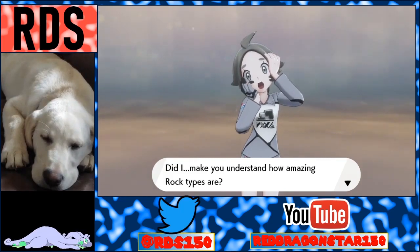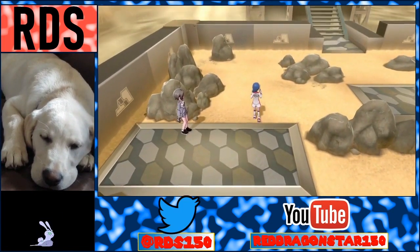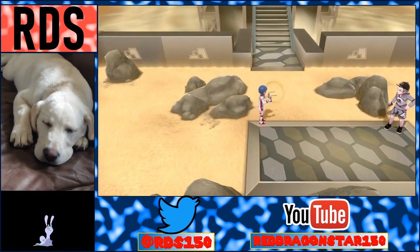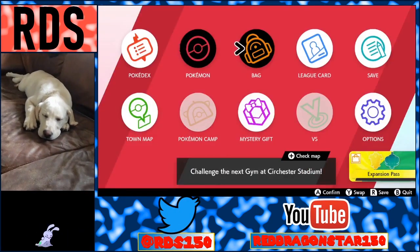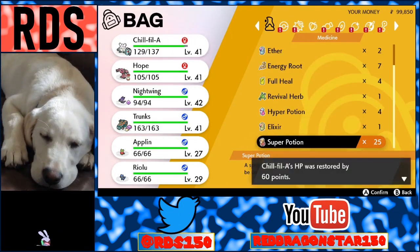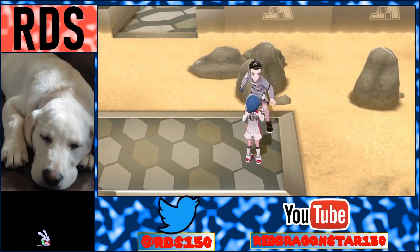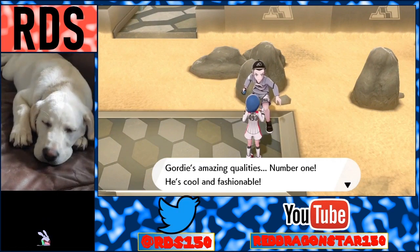Did I make you understand how amazing rock types are? Not really. Okay, so there's traps somewhere nearby. There is a trainer there. May as well use a Super Potion since I have them — bought them for a reason, even made sure and bought five more. But clearly I won't need them. Man, I'll use them eventually, but Gordy's amazing qualities — number one, he's cool and fashionable.